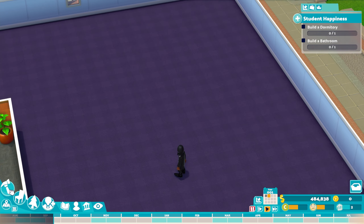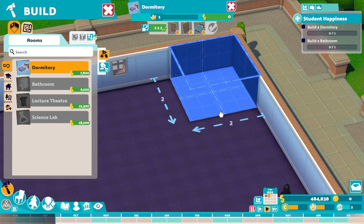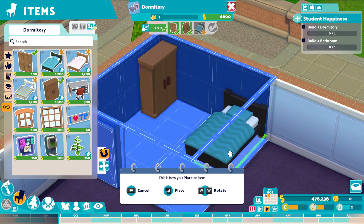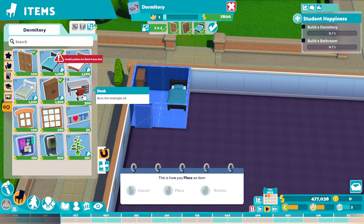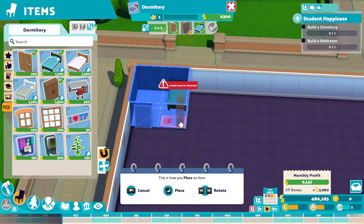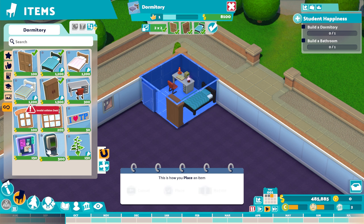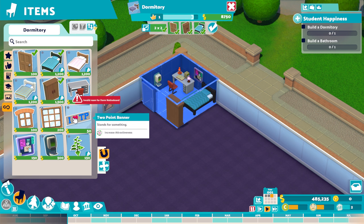Let's head over to our builds — I'm going to build a dormitory. These are two-by-two rooms, so we can make them pretty small. We'll have a nice little row of them all the way along here. We only need to put in a couple of little things: a wardrobe and a bed. Should we do single dormitories or have multiple occupancy? I'm going to copy my dormitories all the way along. I love Two Point — and by that I mean the game, not toilet paper.